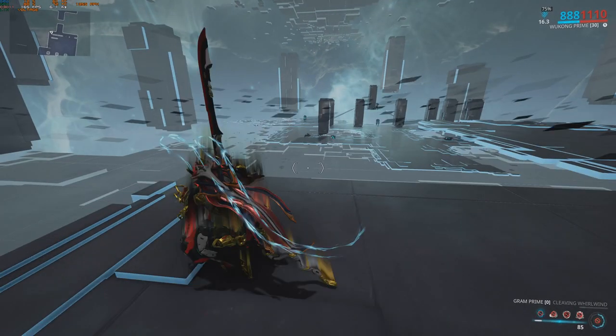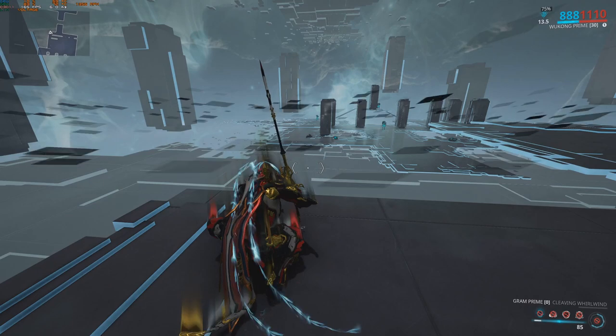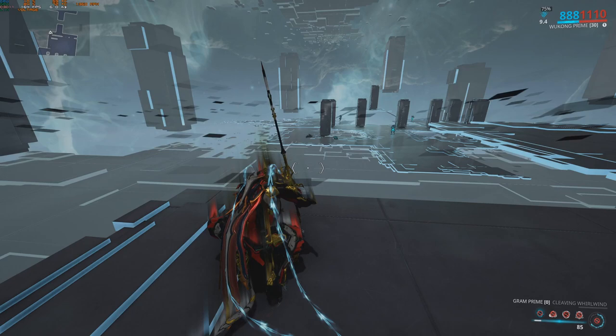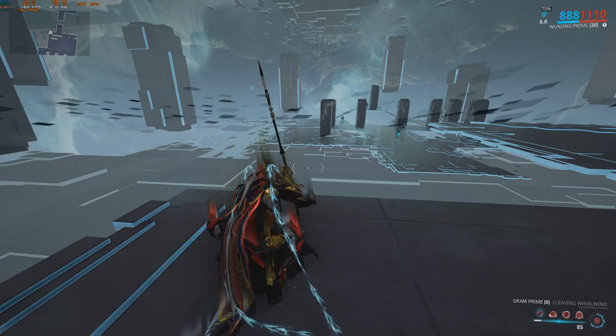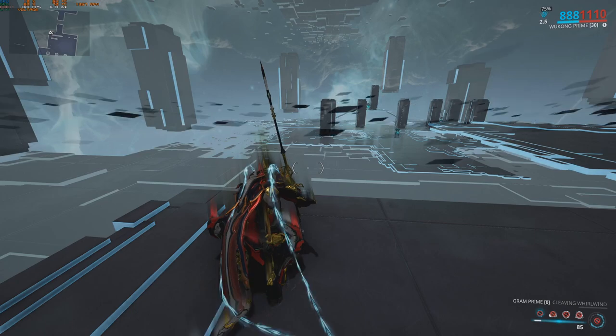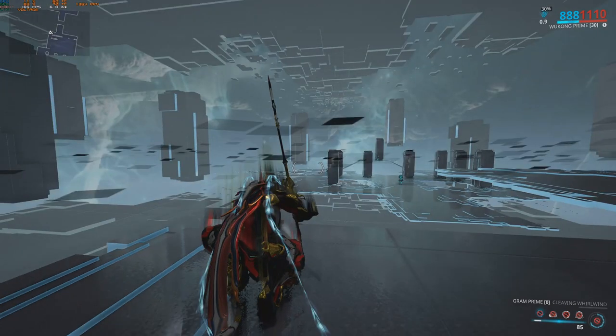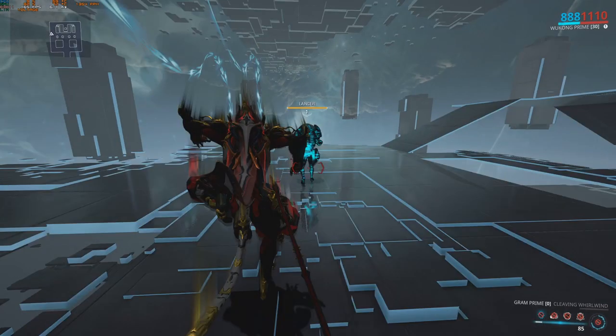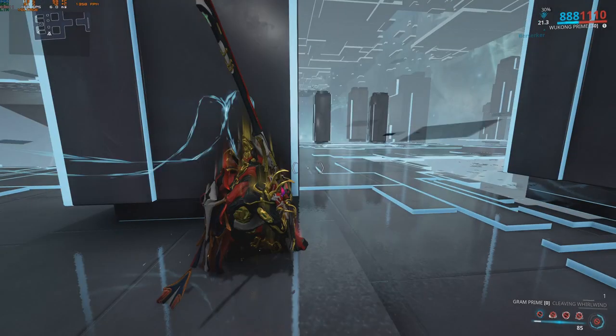We are going to attack the guy we can see far away. We want to make sure the guy on the top, on the elevated position, won't see us, and the guy we're going to kill won't see us coming either. So we're waiting for the opportune time. Once we do, we bullet jump there, we kill him, and then we hide behind that pillar.